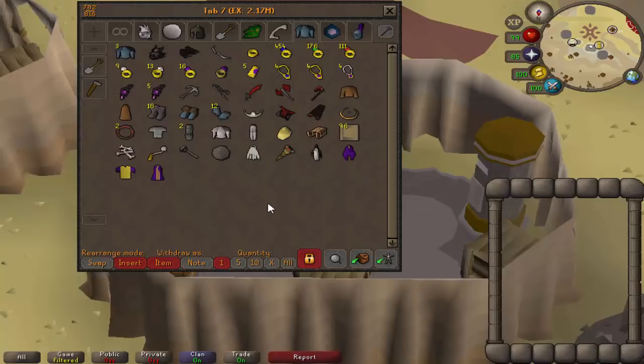Next tab: these are the items that I need for Clue Scroll emotes that I don't have in Stash Units, mostly for Master Clues, and anything for Follow the Bard. I try and keep it here if it doesn't belong elsewhere. Nothing too exciting. I keep all my uncharged jewellery in here as well — it's just a convenient place to keep it.